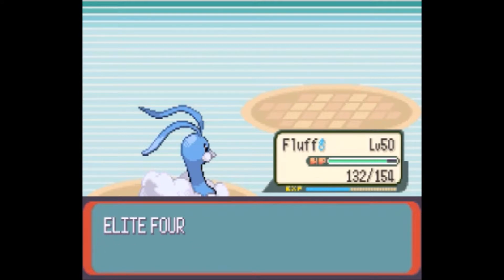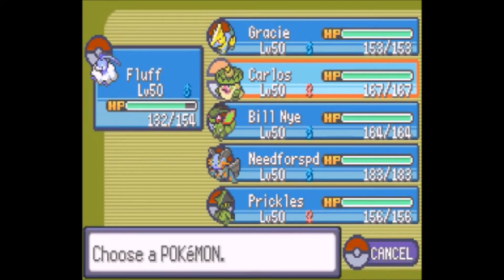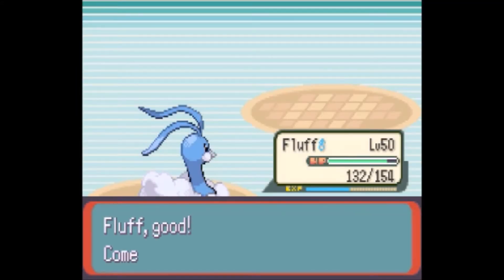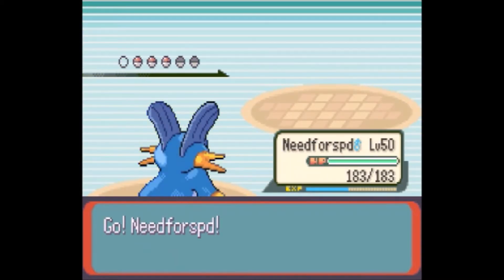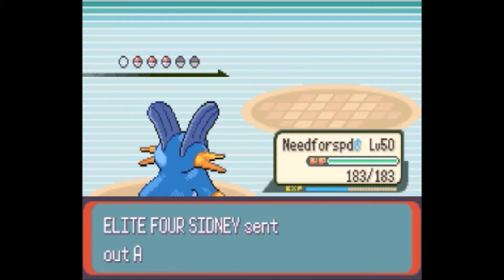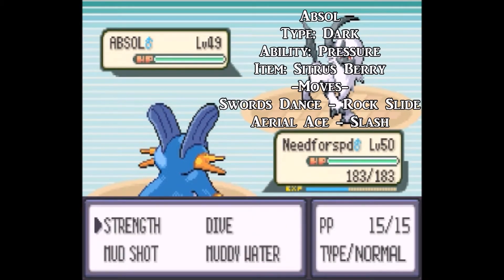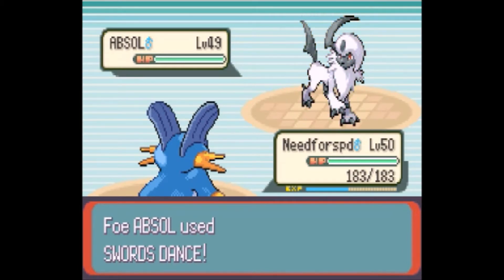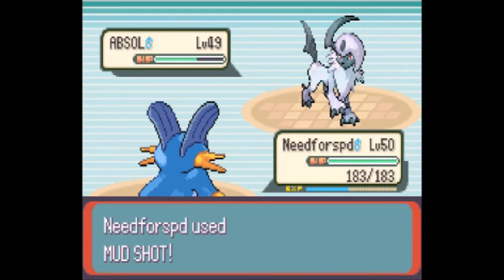We got 1,861 experience from that. Next, Sydney sends out Absol — a pure Dark-type and actually his strongest Pokémon. I'll send out Need for Speed. Absol is at level 49, its ability is Pressure, it's holding a Sitrus Berry, and its moves are Swords Dance, Rock Slide, Aerial Ace, and Slash. I'll start with Mud Shot to lower its speed since it's raising its attack with Swords Dance — Slash with a raised attack and high crit chance could be a real threat.